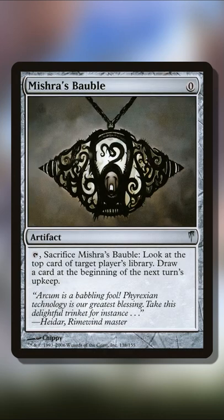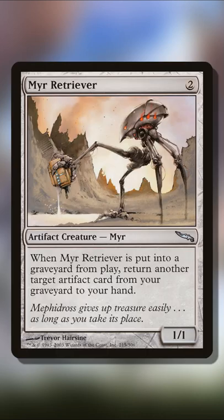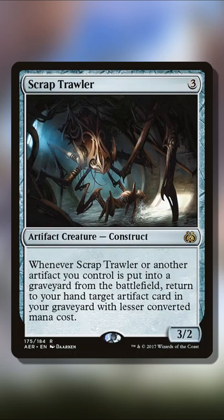Using the card Mishra's Bauble, we can draw a ton of cards. Using Mirror Retriever, using Scrap Trawler, or any one of those artifact creatures with mana value 3 or less that will bring an artifact back from our graveyard to our hand.